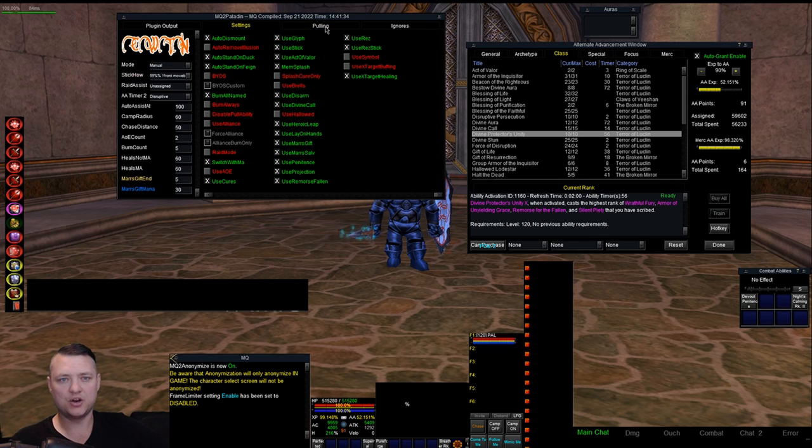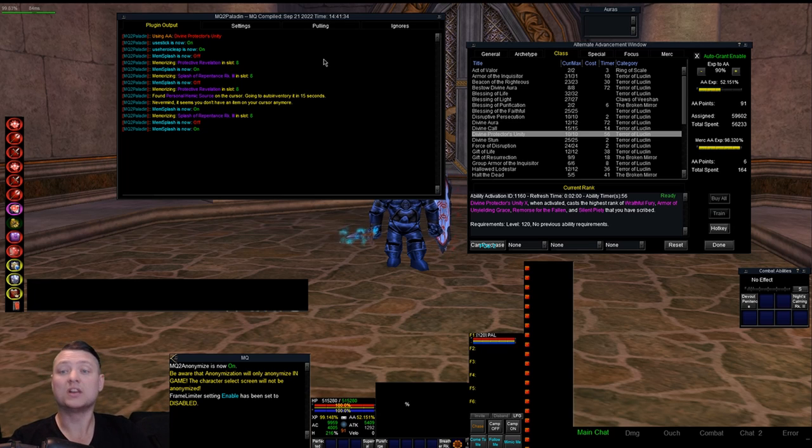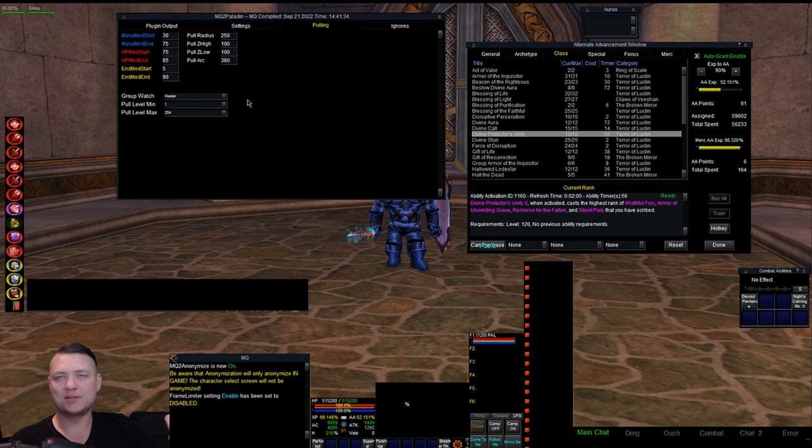The solution we have now — and this might change to something like Rez Watch — is using Group Watch in Paladin. It's the only thing Group Watch is used for outside of pulling. Group Watch is set to 'healer,' meaning while in combat I'm only going to rez a healer — a priest class. So if you have it set to 'healer' and your Beastlord isn't getting rezzed, that's why. If you set it to 'crowd control and healer' it'll cover priests, bards, and enchanters. Outside of combat it will rez anybody as you'd expect.